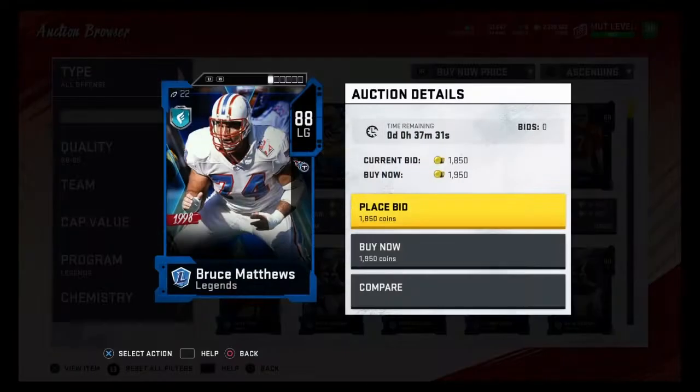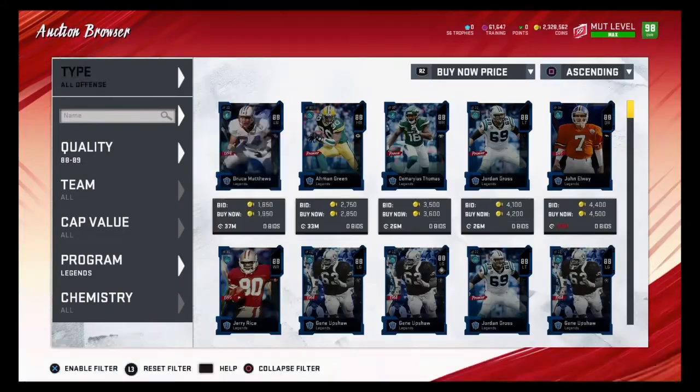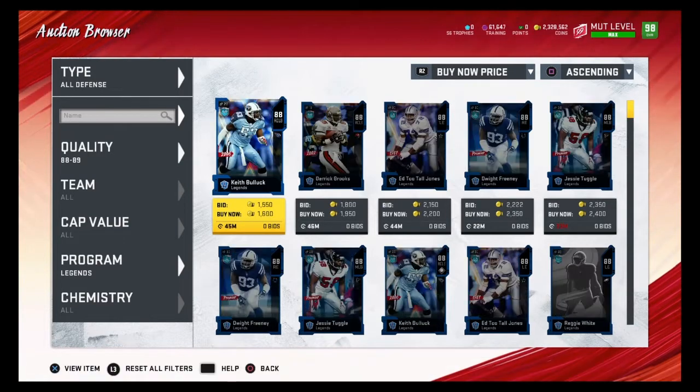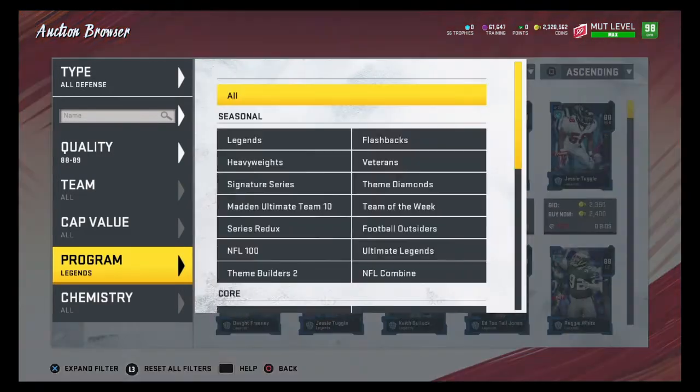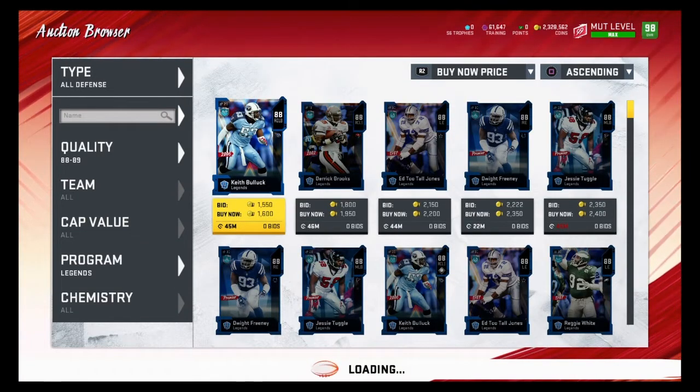This would be a good snipe right here at 1900 coins — that is 600 coins under our budget. Let's go to all defense and see if we can find any good ones for 2500 coins. As you can see, 1600 coins — any of these under 2500 coins would be good snipes. Flashbacks is another good filter to snipe these 88 overalls on.